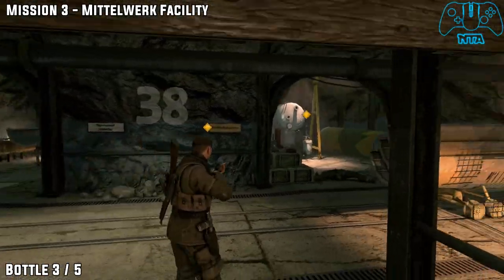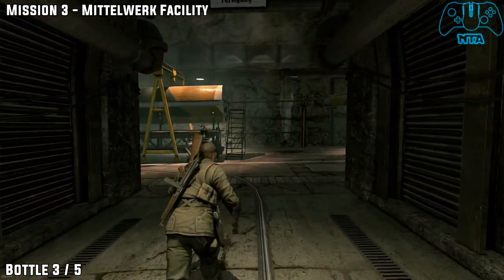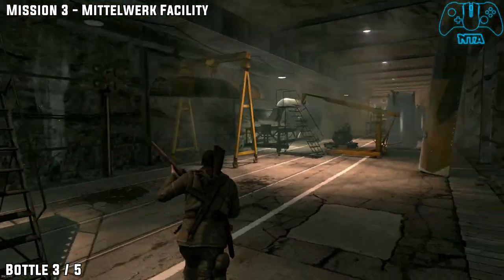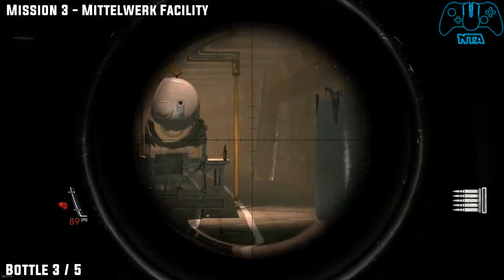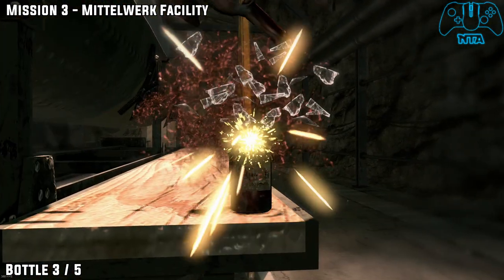From the last location, leave the area and go right. Once you're in the next tunnel, to the right you will find bottle number three located on the side next to the tanker or the missiles.